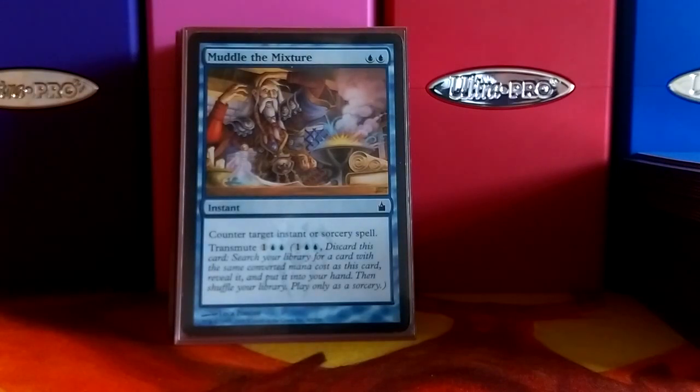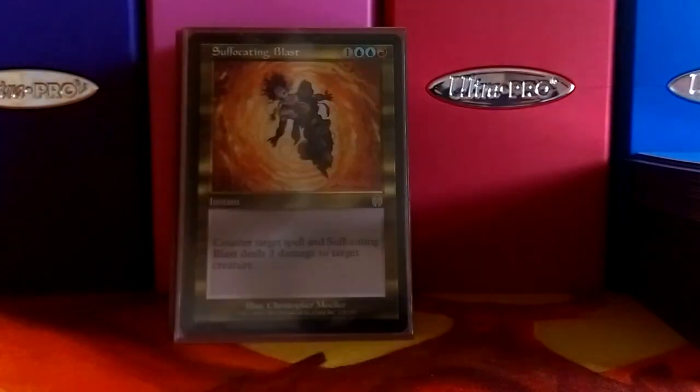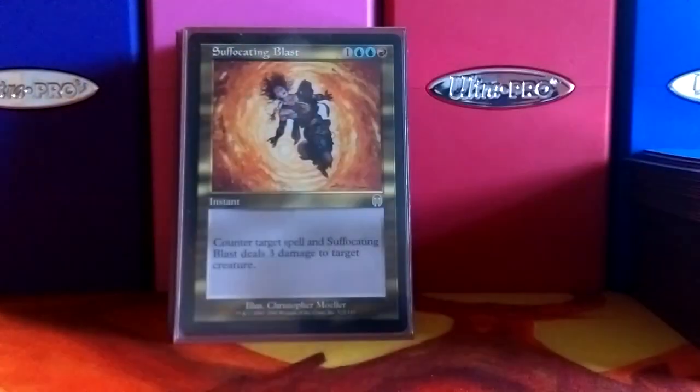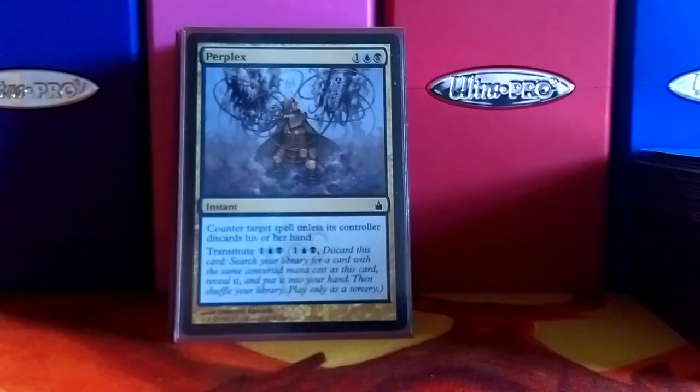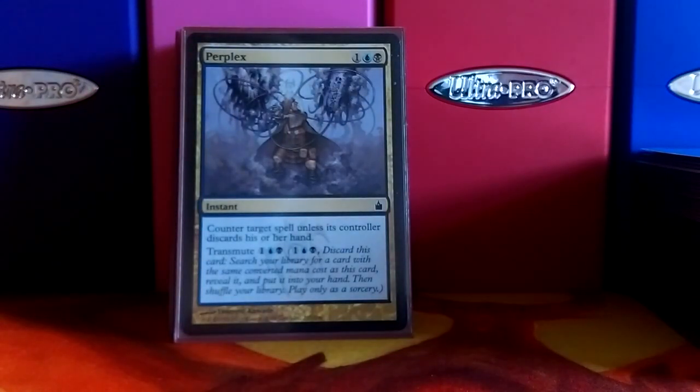Muddle the Mixture is a tutor — it can find Mindcrank, or it can counter an instant or sorcery spell. It can find a lot of things, like Mindcrank or Demonic Tutor — anything that costs two. Suffocating Blast is just a counterspell that I like — it counters and bolts a creature. Perplex also tutors for anything that costs three, or it counters a spell, or your opponent discards their hand. Either way, it's a win-win-win card.